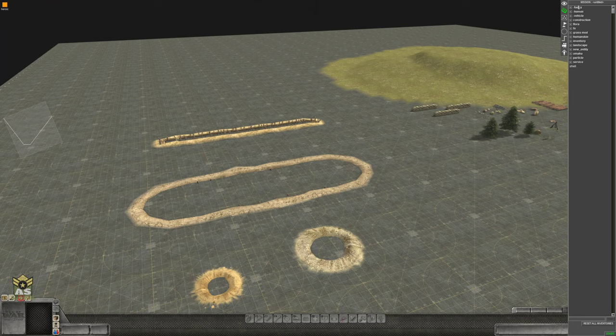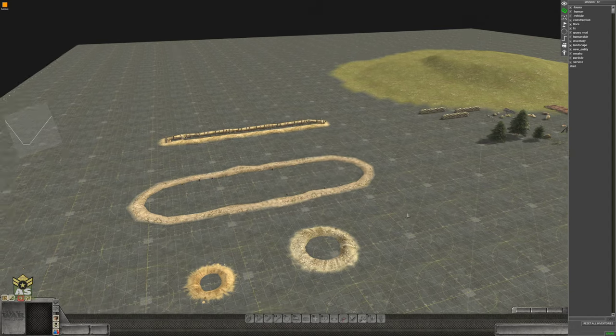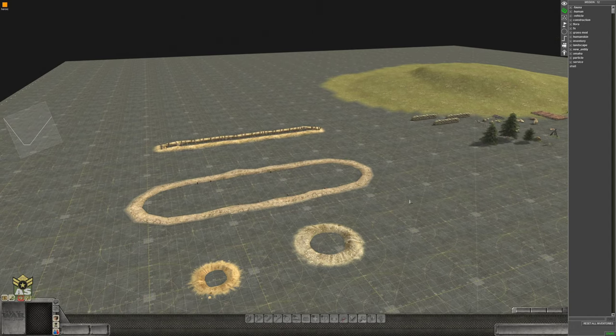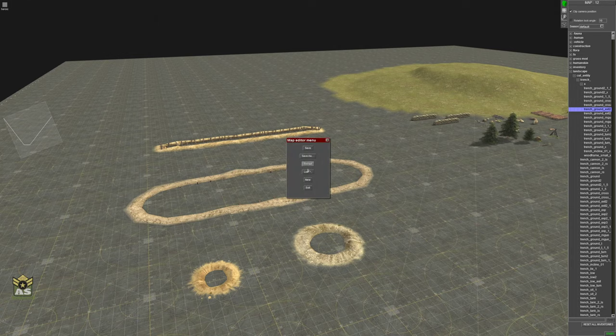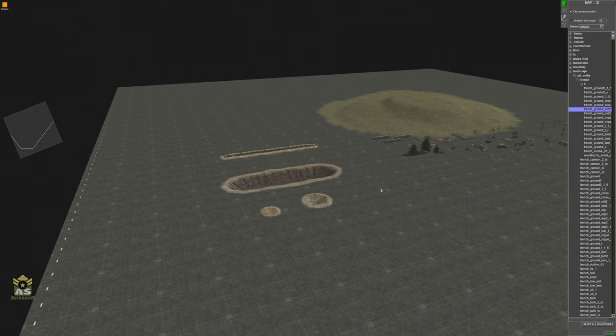Go to F3 and give it a mission file. In F3, do a save as — let's just call it 12 for the same mission. Now go back to F2 and do a reload, and they should be cut out. When this reloads, those entities should be cut out as they are here.